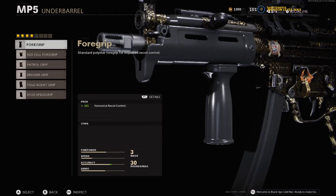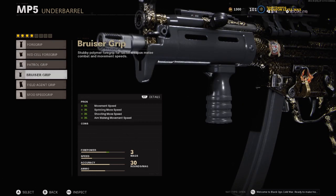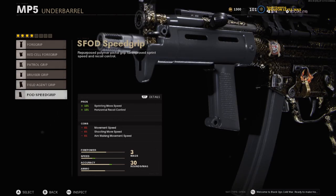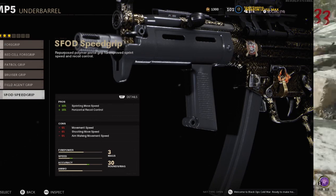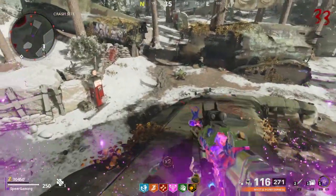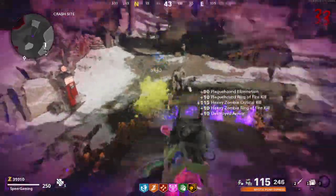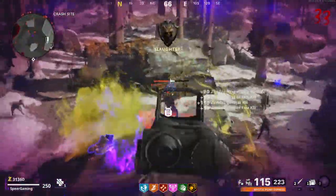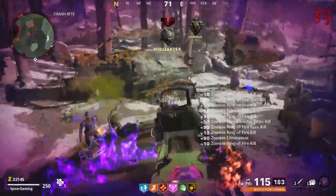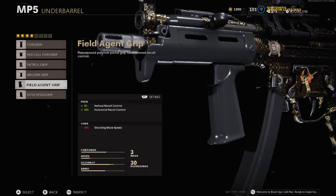Moving on to the under barrel, for the MP5 you can get the Foregrip, Red Cell Foregrip, Patrol Grip, Bruiser Grip, Field Agent Grip, and SFOD Speed Grip. I'm going with the Field Agent Grip, which gives 6% vertical recoil reduction and 20% horizontal recoil reduction. Some of these attachment choices are literally just to balance out the other attachments we chose earlier, and with SMGs recoil control is really important.